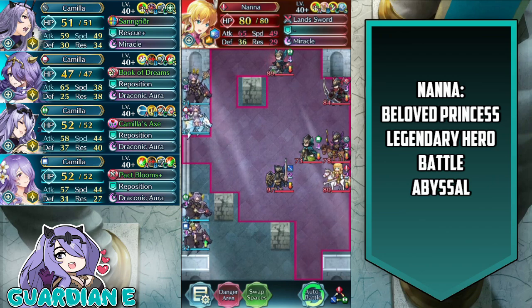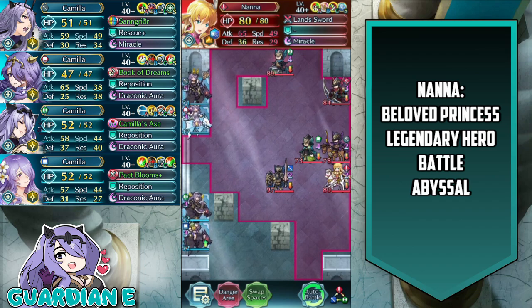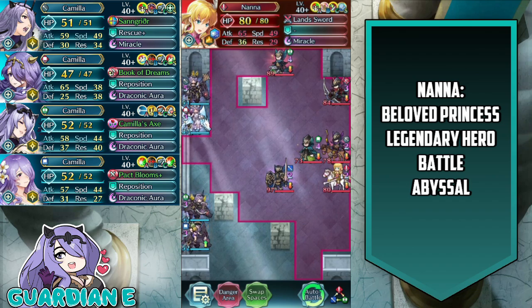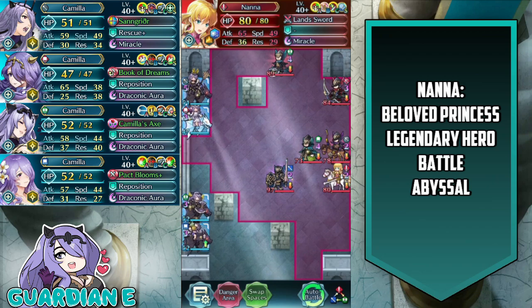Given the awkward orientation and positioning with these pillars, I do think this map is very susceptible to Galeforce tactics and turn-one clears. I'm expecting a lot of people to come up with those really easily, actually, because the current map orientation is super susceptible to it. If you have long-range refreshers, that will make short work of the map as a whole.